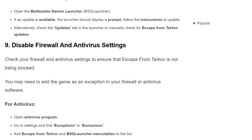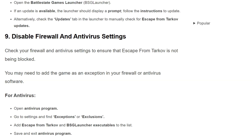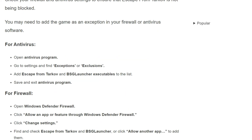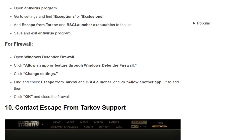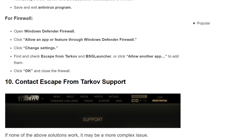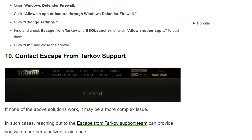The next solution is: disable firewall and antivirus settings. Check your firewall and antivirus settings to ensure that Escape from Tarkov is not being blocked. You may need to add the game as an exception in your firewall or antivirus software. For antivirus, open the antivirus program, go to settings, find the exceptions or exclusions list, and add Escape from Tarkov and the BSG launcher to the list. For firewall, open Windows Defender Firewall, click 'Allow an app or feature through Windows Defender Firewall', click Change Settings, find and check Escape from Tarkov and the BSG launcher, or click 'Allow another app' to add them. Click OK and close the firewall.